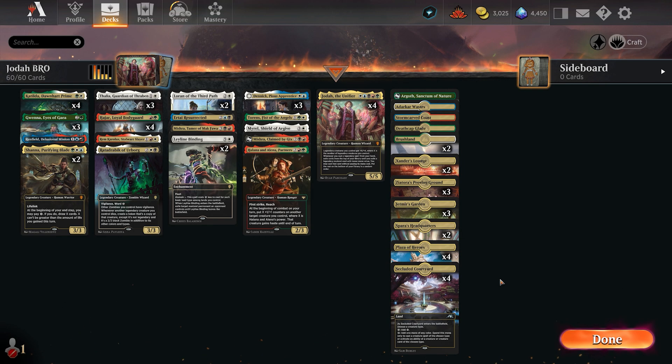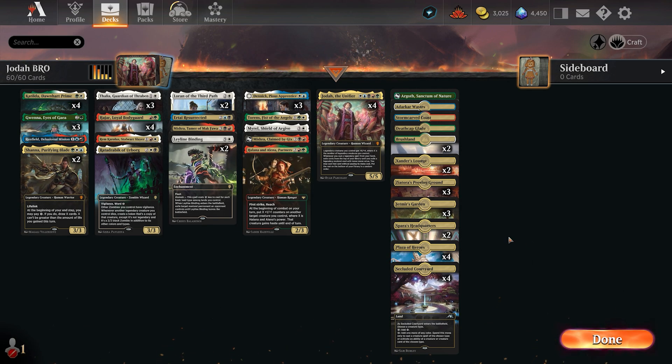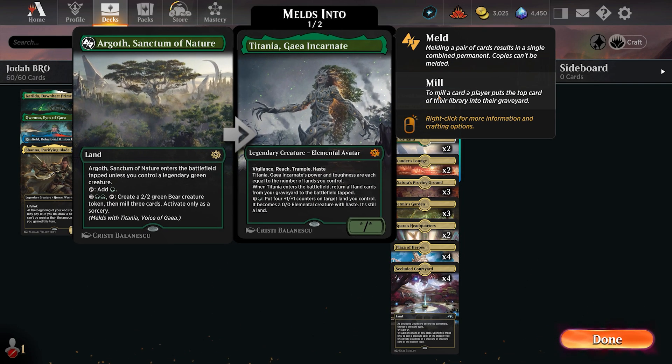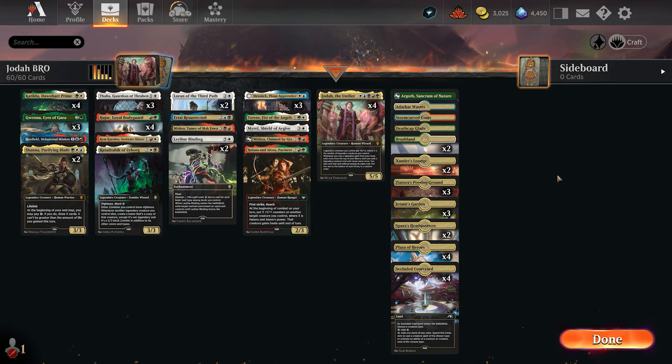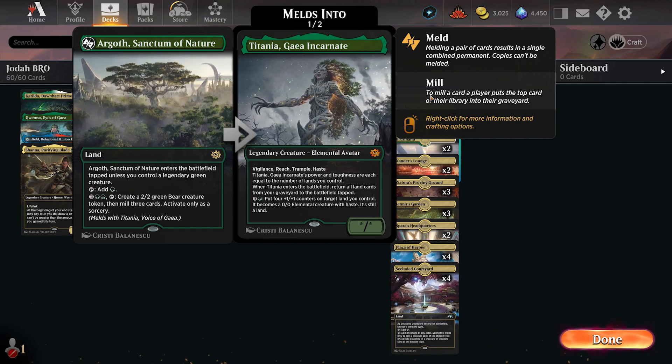We have four Plaza of Heroes, four Secluded Courtyards because most things are human so we just name human with it, and then a bunch of Triomes to make sure we're hitting the correct lands we need, plus a bunch of dual lands. The Sanctum of Nature can be removed as well - I used to run Tatyova in the deck but I took her out.